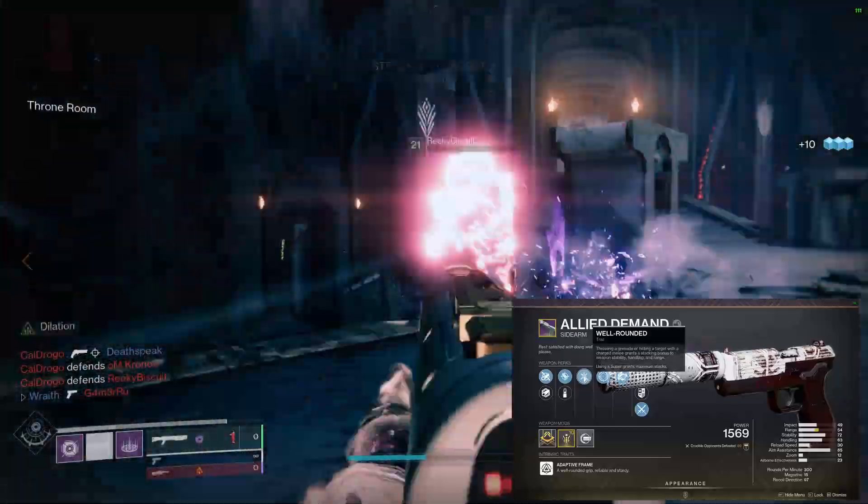I tried to roll with rangefinder and even that roll only had 44 range — this roll has 54 range. I do like Under-Over, and what I really want to try for is a roll with well-rounded and Under-Over, because Under-Over does more damage. I'm assuming it still procs in PvP — if you guys know for sure, let me know in the comments. So my ideal god roll is probably fluted barrel, accurized rounds, well-rounded, Under-Over, range masterwork. If I can get that before Iron Banner ends I would be so happy.